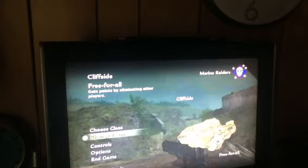Alright guys, this is going to be a glitch at Cliffside on Call of Duty World at War. What you have to do is you have to go to this bunker right there, so I'm going to run over there, and I think that's it right there.